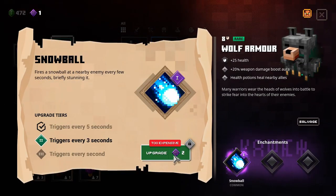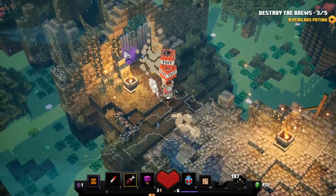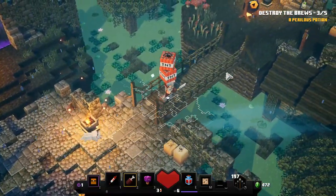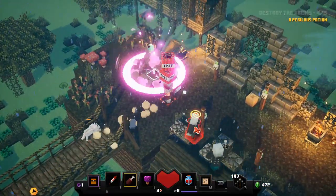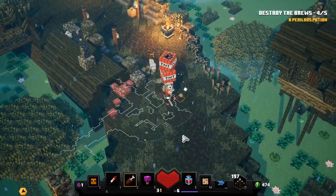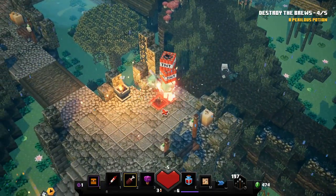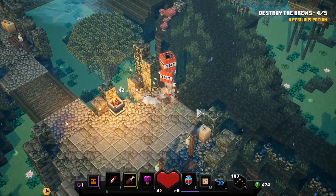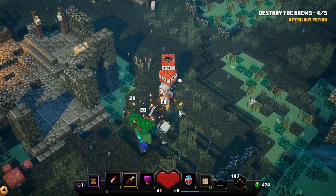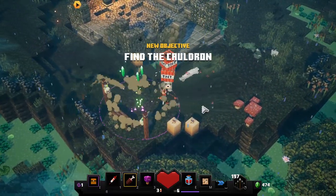We can't actually enchant anything because we need two enchantment points. It looks like we need to go over there, but we need to destroy all the potions and cauldrons first. Let's destroy that and whack all of them guys. Taking care of the slime and all the other slimes that will spawn in — got all three of them instantly, which is nice.